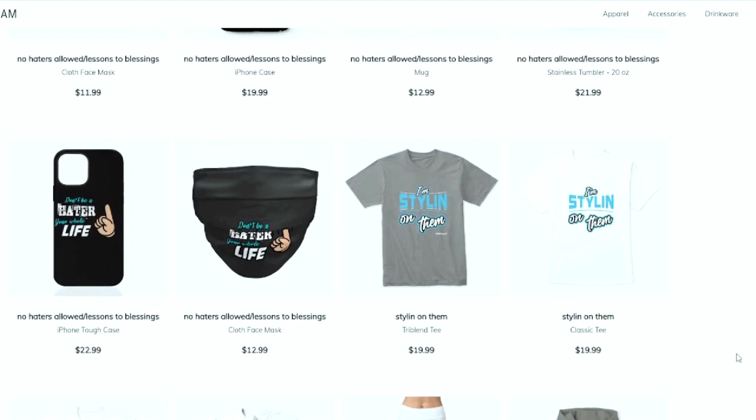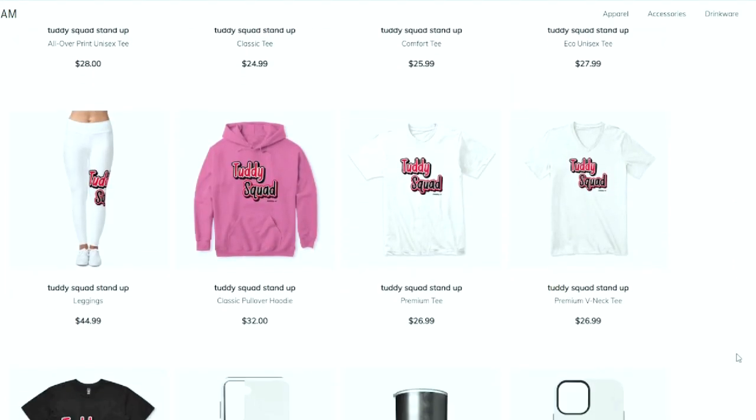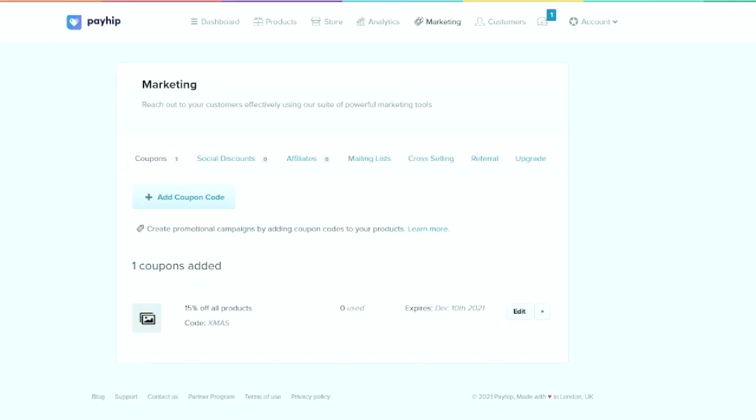Whether you're looking for some fly merchandise, you're looking for ebooks, you're looking for a Patreon membership, or you just want to become part of the Tutty Squad — I appreciate all the love and support. Everything is in the link in the description.